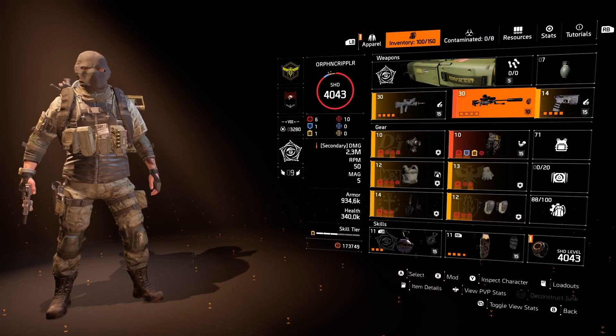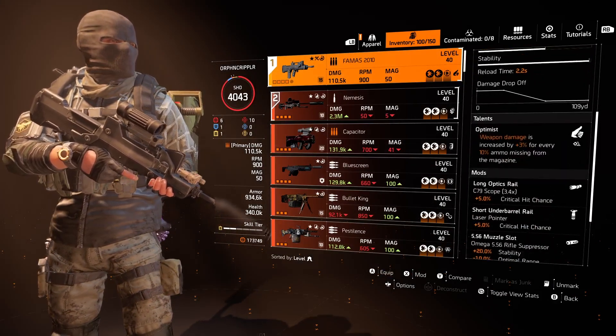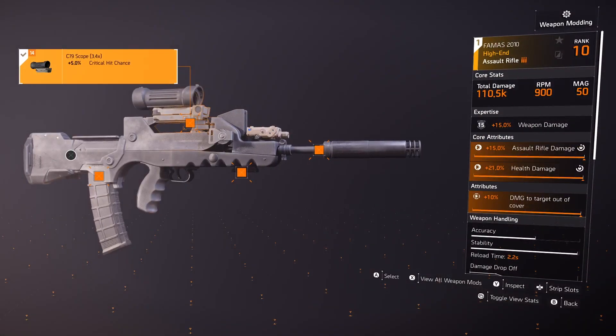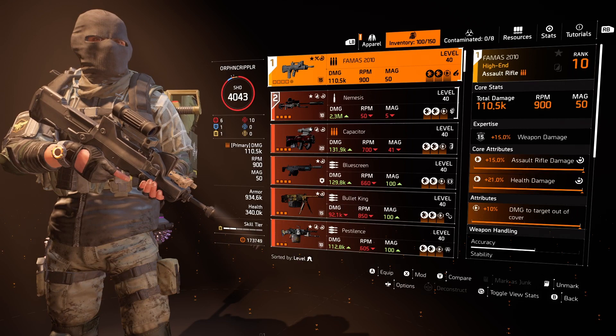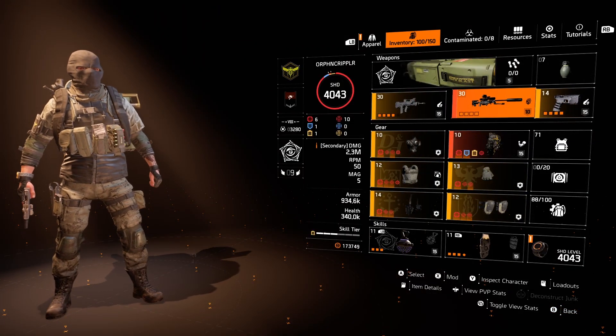For the weapons, we've got the FAMAS with the Optimus talent. For mods, we've got the critical hit chance scope, critical hit chance laser, and the Omega 556 rifle suppressor for extra stability to make it easier to land headshots. You lose a little bit of range, but the idea behind using the FAMAS is for mid-range engagements — we're not trying to hit anything super far away, and for up-close encounters we've got the pistol.